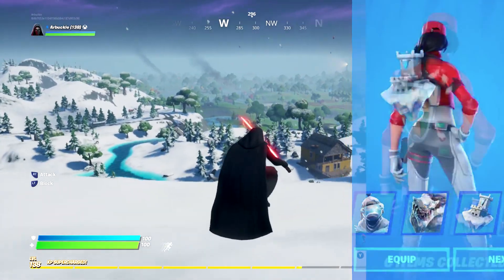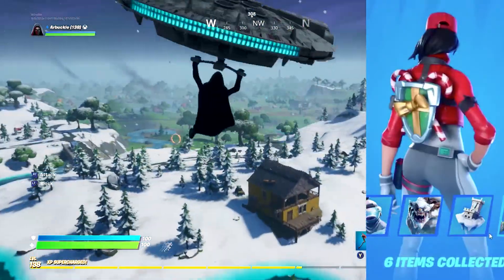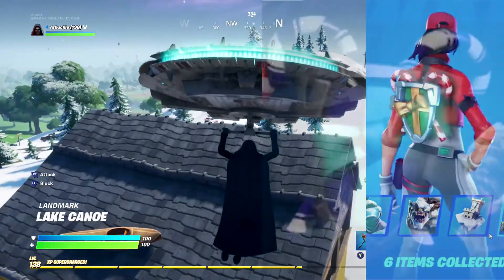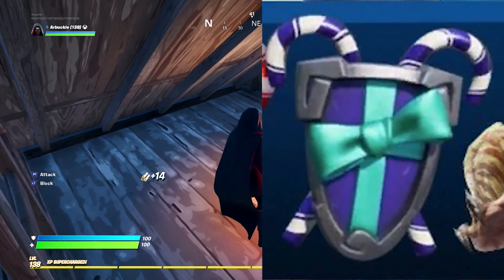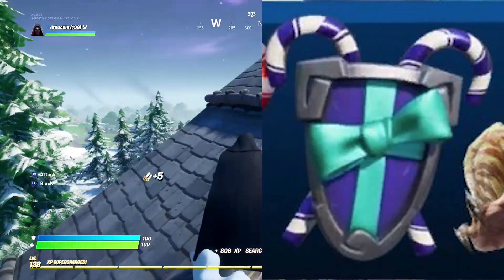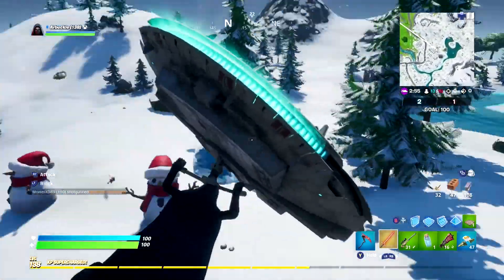Last but not least, you're going to get the Elf Shield back bling with an additional style. The traditional elf style is a yellow bow with a green and gray shield and candy canes. The new style matches the new evil elf: since that elf is purple and green with teal on his body, the back bling will feature a purple and teal shield with gray around the outside and purple and white candy canes. Lots of really cool stuff in this bundle.